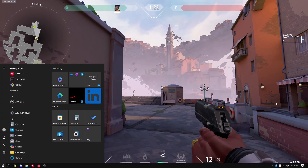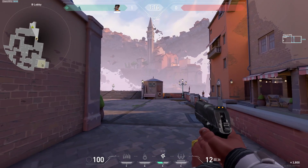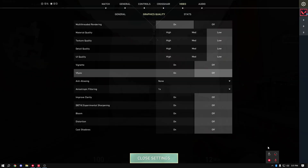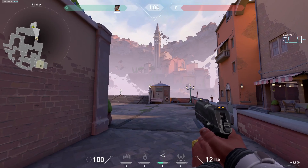One more thing that people almost always forget is to close out all of their background apps. I know everyone just launches the game and starts playing, but you have to do it. I'm going to be closing Discord, the Nvidia control panel, Epic Games — everything you don't actually need in the background, just close it out. It will definitely give you a huge FPS boost.